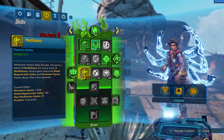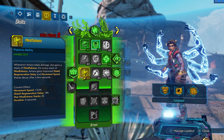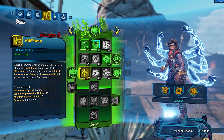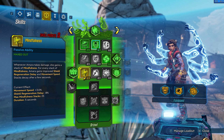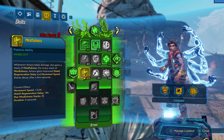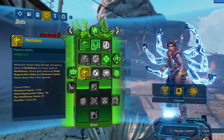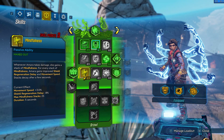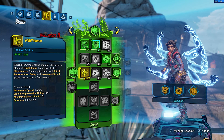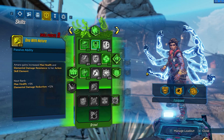Going next, it's Mindfulness. Whenever Amara takes damage, she gains a stack of Mindfulness. For every stack of Mindfulness, Amara gains improved shield regeneration delay and movement speed. So we are moving faster — it stacks up to 10, if I'm not mistaken. We get reduced shield delay and of course it's very cool, gives us a little bit more mobility. Very fast.